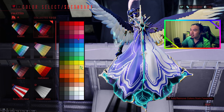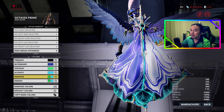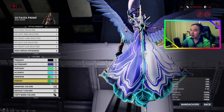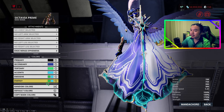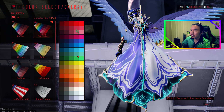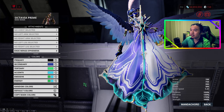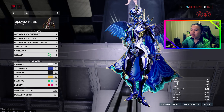Her energy color is actually going to stick with a red into magenta. This changes not just the feather on her head, but also the mandicards on her arms. So keep an eye on that when figuring out what energy color you want. Personally, the energy color that Octavia Prime comes with actually works really well with her right from the get-go, so I'm just going to stick with that.